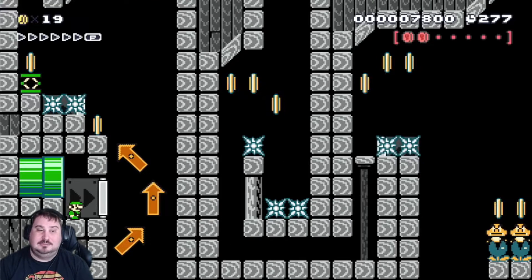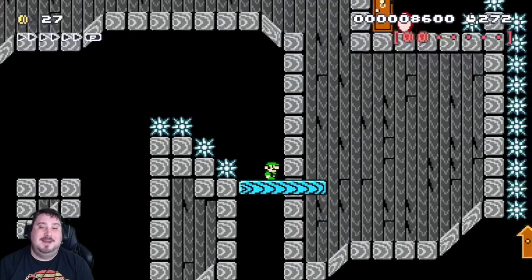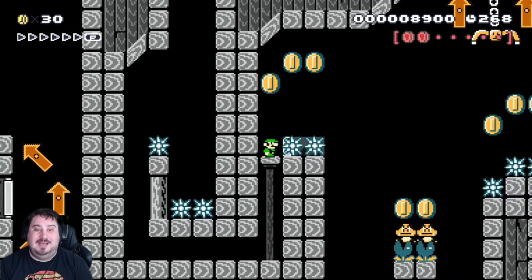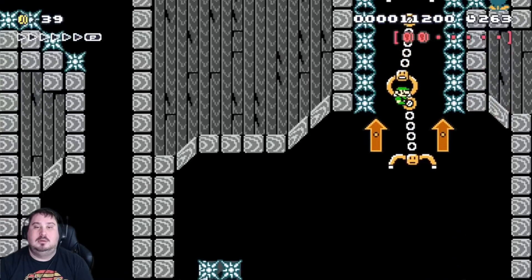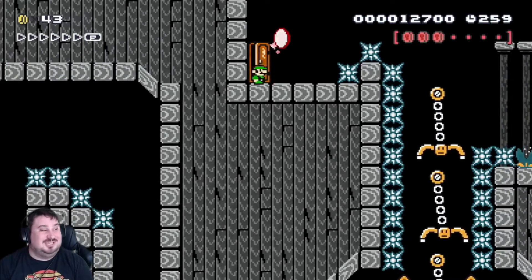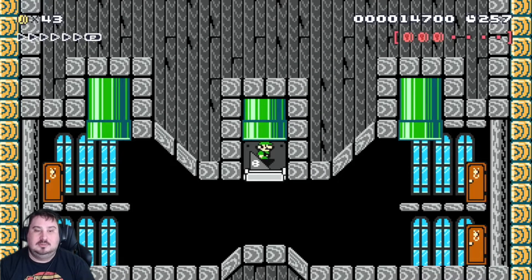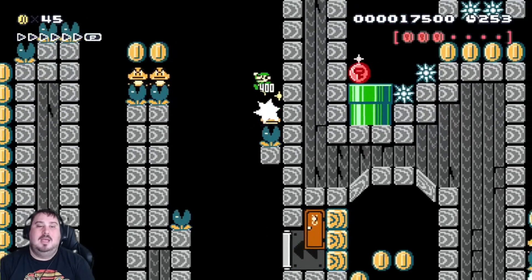That little one-way barrier is great right there, because it lets you jump without having to worry about controlling and doing super precise jumps. That was lucky, speaking of precise jumps. Okay, there we go. Another checkpoint. So now we can start over here on the right side. I mean, this is amazing.